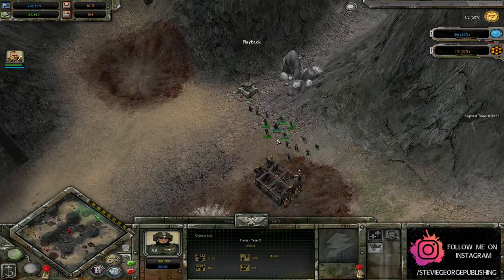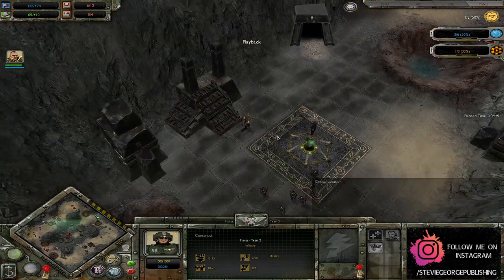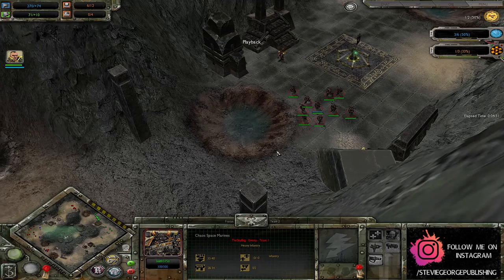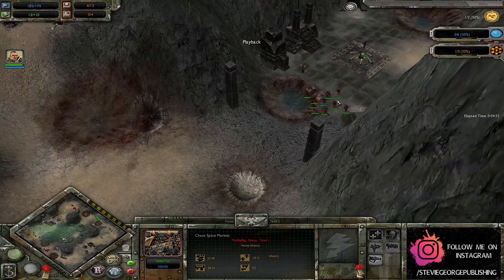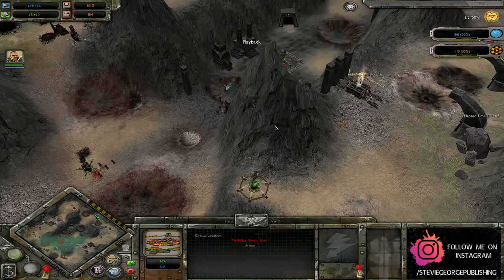They've got a Commissar to inspire their conscripts. And the Chaos Marines are just chilling, having a casual walk down the middle.